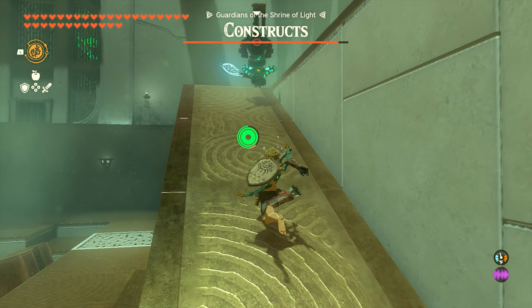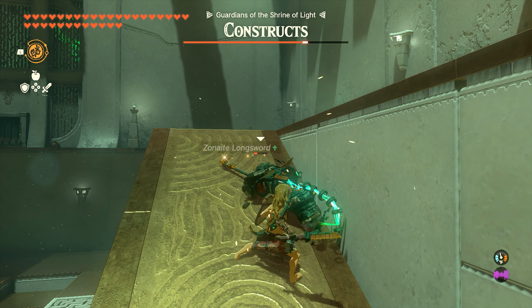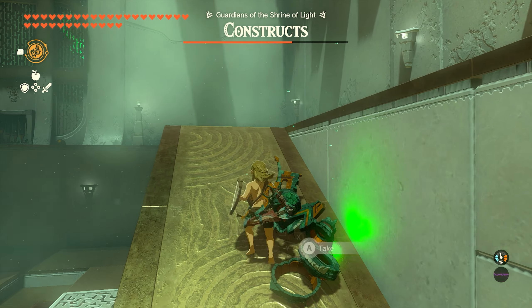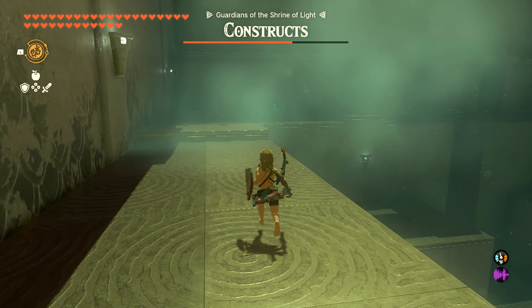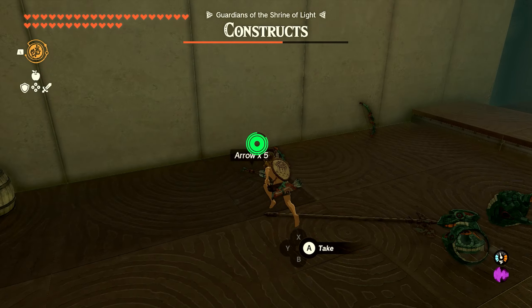You're going to encounter a couple of constructs as you continuously move around the room. This one here is a little bit easier to take out. I would recommend picking up some of their weapons as well.